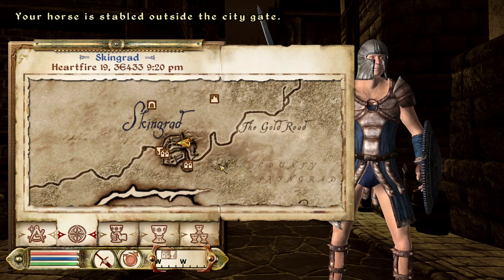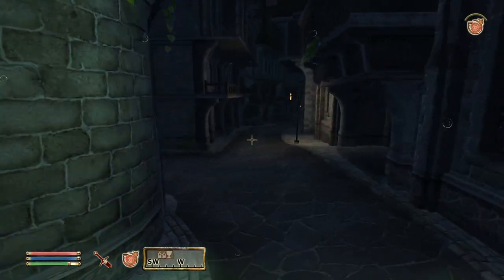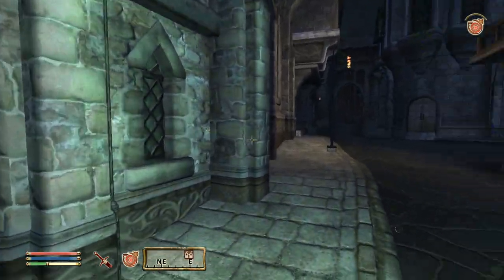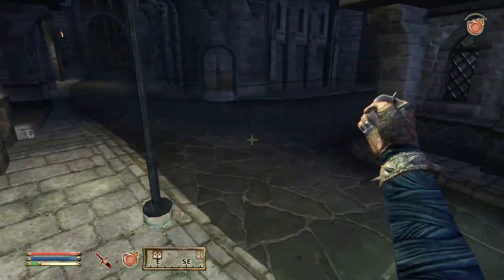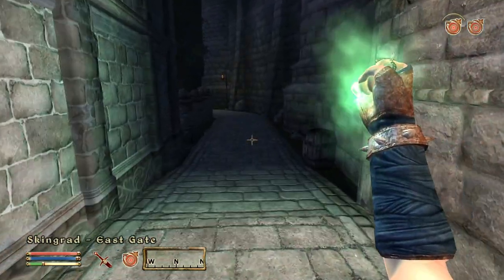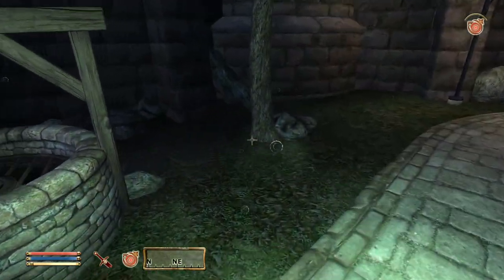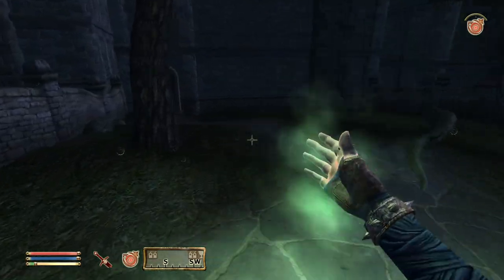Arriving in Skingrad at 9:20 at night - the crazy person won't be running around since he only runs around during the day. However, someone's house here has skeletons in it for some reason, so we can go in and fight them - they might have some good silver weapons we can sell. I believe it's this next house over.